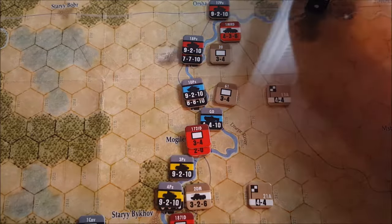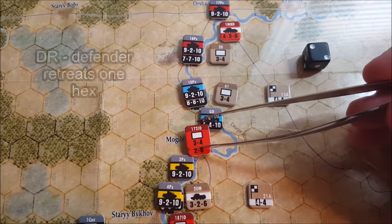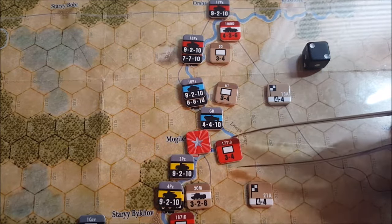I'm going to go ahead and use a Stuka unit to do that. So that will bump us up to a five to one on the CRT. I'm going to flip this guy over to the used side, and on a five to one we should be able to knock these guys out. We're going to roll, and we roll a two. Five to one on a two causes a retreat — a DR result. So immediately the PVO unit is eliminated from the game; that will never come back.